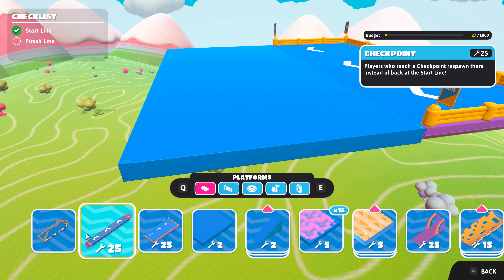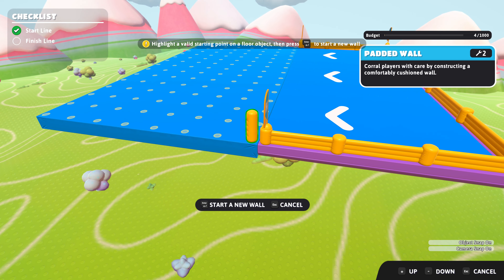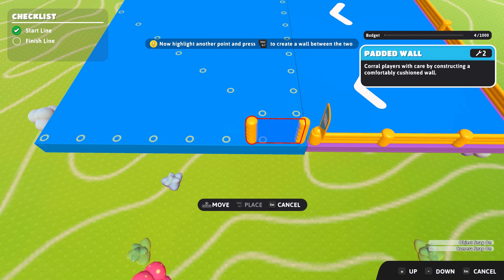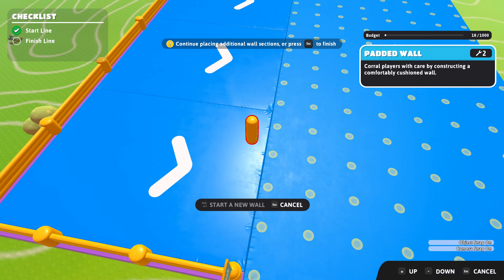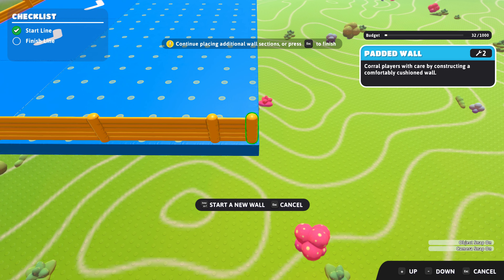Let's put like railings or something on here. Yeah, let's put a padded wall. Oh geez. Look — okay. Nice, here we go. On the opposite side too. Alright.